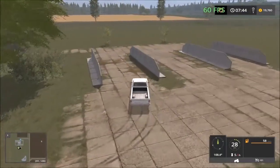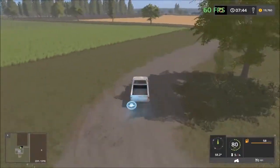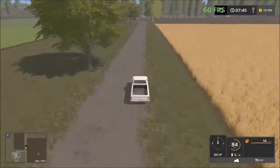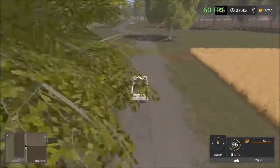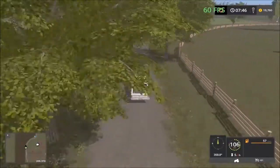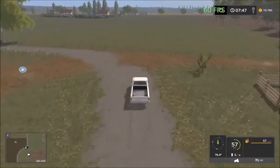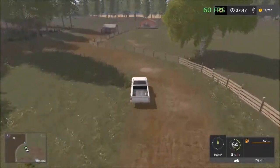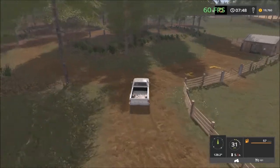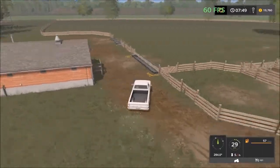Here we have some bunkers — small bunkers where you can ferment stuff. There's a farm in the distance. So we have one more place to visit: sheep and pigs. Then we have another forestry area here. Here are the sheep pastures. Here's the sheep.